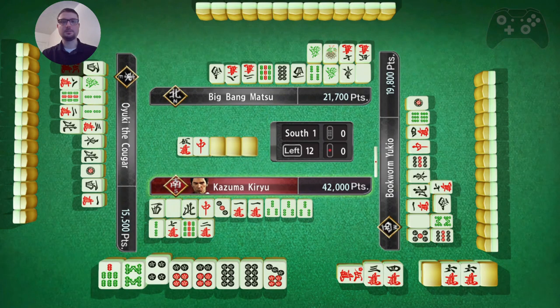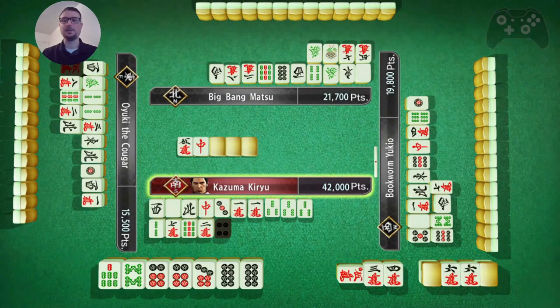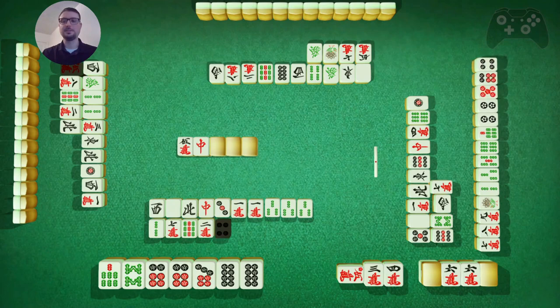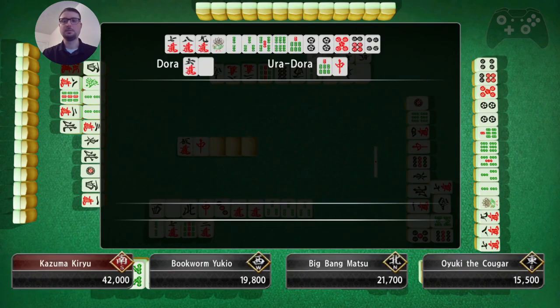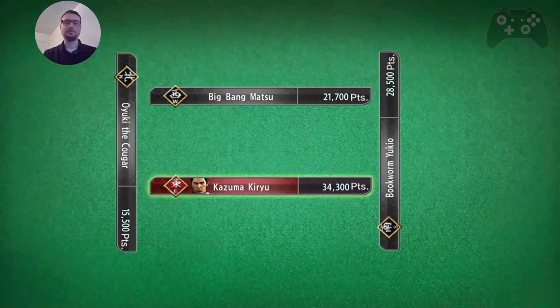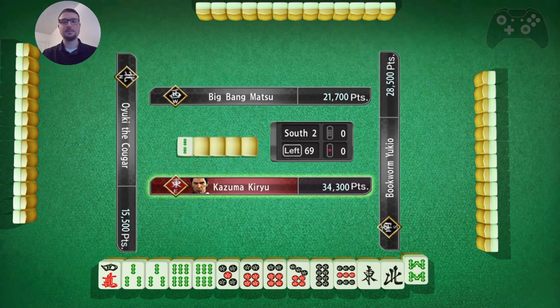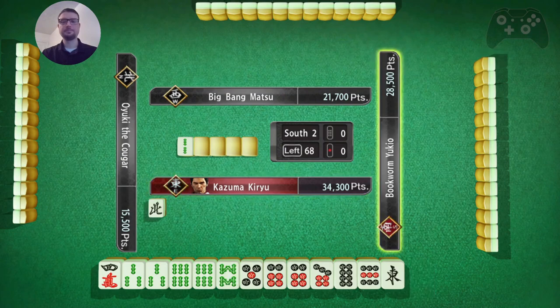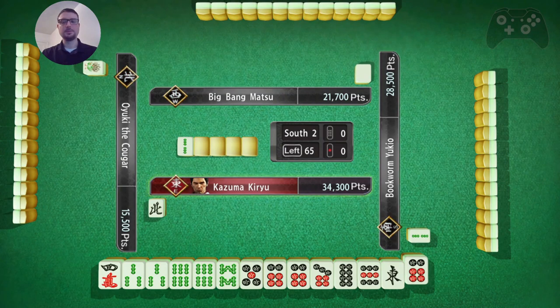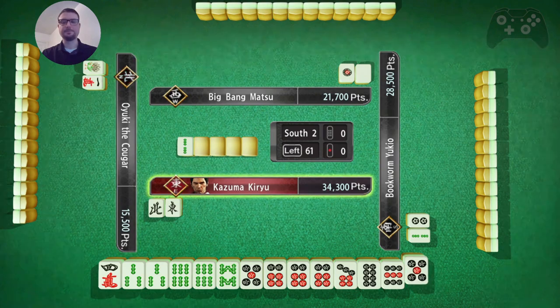I'm technically in 40-10 without the six, but I can't use that nine for all simples. Now I toss the four. As long as it doesn't take me out of the lead, it's okay. How big is this hand? Has one Dora, two Dora. Still small lead. And I am east, so I can build it a little bit if I win. No reason to keep north there.